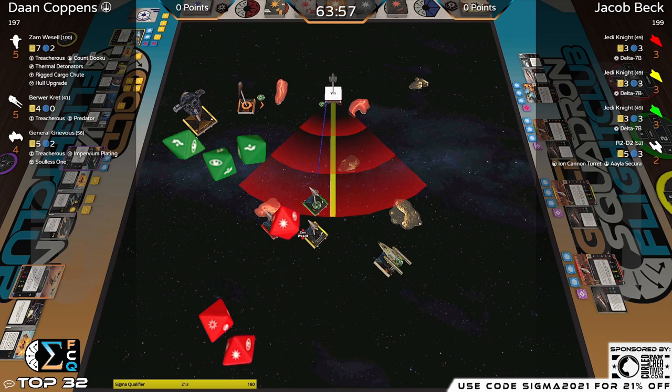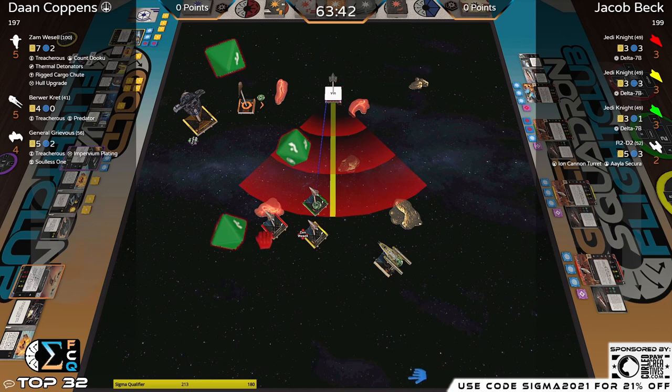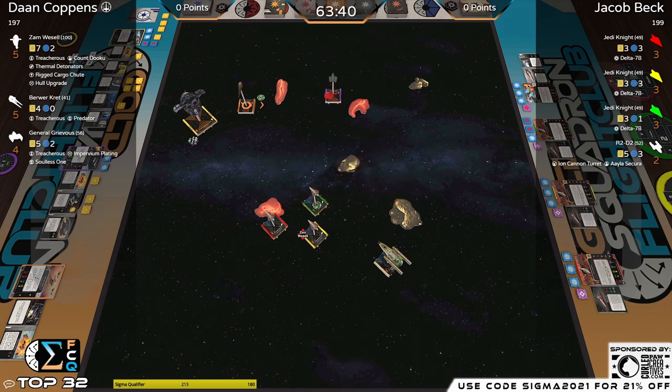Grievous: one crit, spend the focus for two — getting aggressive early. Taking hit and crit right off the bat, removing two shields from the green Jedi. There's a range bonus die but it ended up a blank. That's what happens when you forget that extra die — the dice gods aren't happy with you.